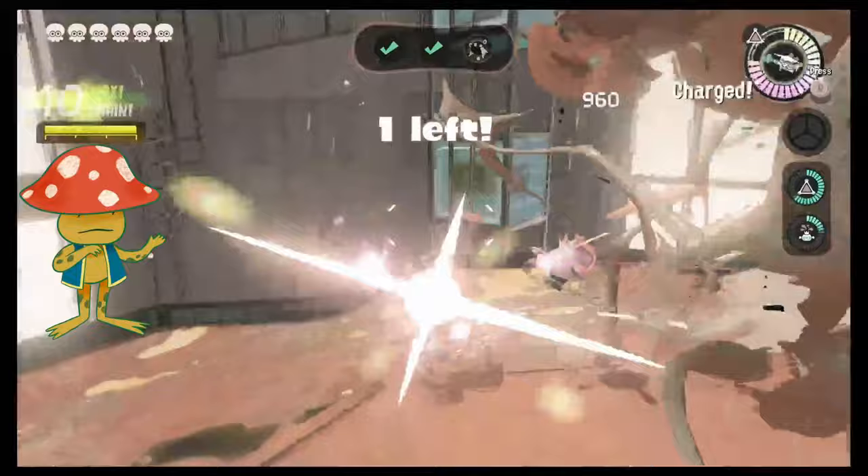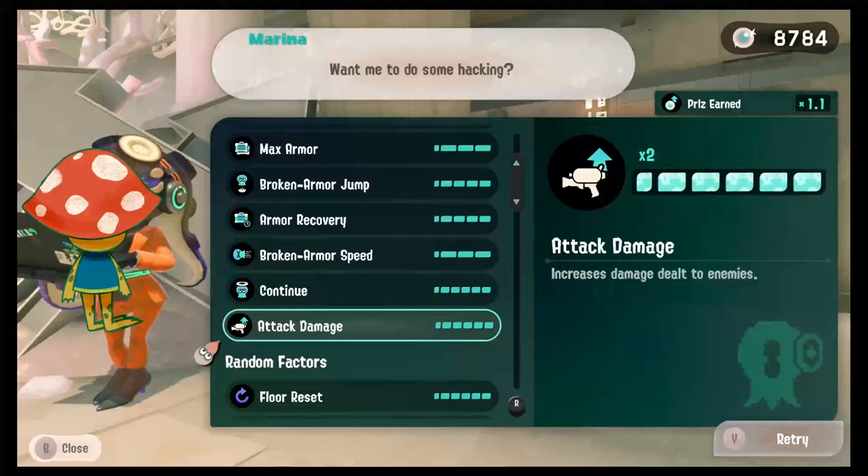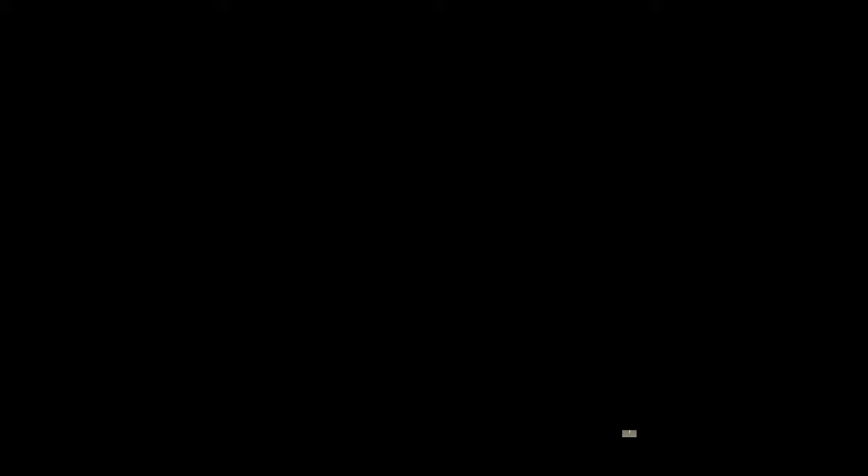An attack can only belong to a single damage category. However, a weapon, sub, or special can have different attacks, meaning it can cross categories. For example, the roller can deal main damage with its flicks, or rush damage by rolling over enemies. Also, even though it isn't a chip, the damage up hack you can get from Marina affects all damage types — this is the only thing in side order that affects all damage types, not a single chip does this.